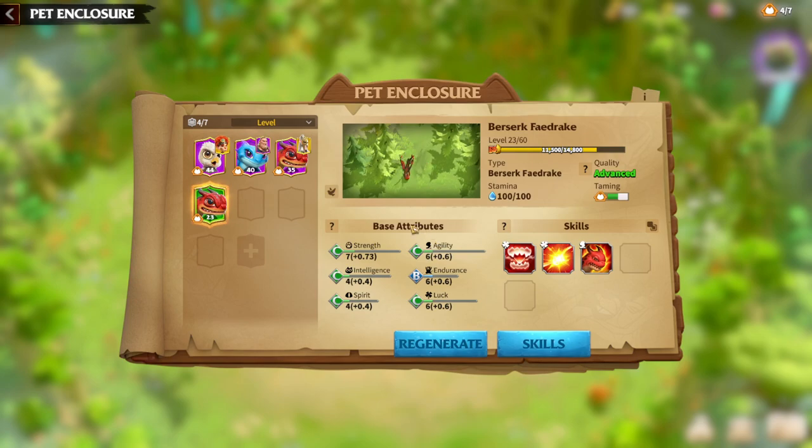As always, we will be speaking about attributes — which attributes will be good to get on S-tier or even A-tier, and which ones don't matter. Berserk Firedrake is a unique pet in my opinion because, from my experience, you can play it with two styles.